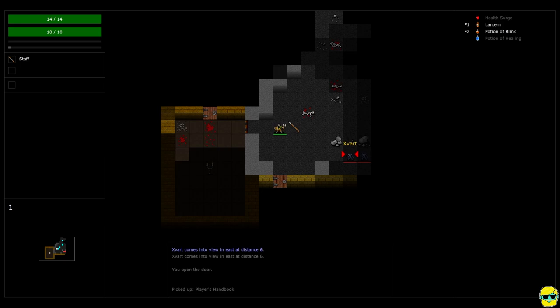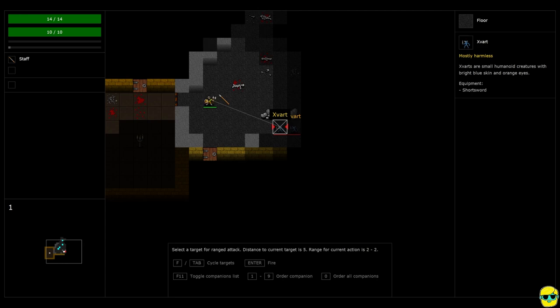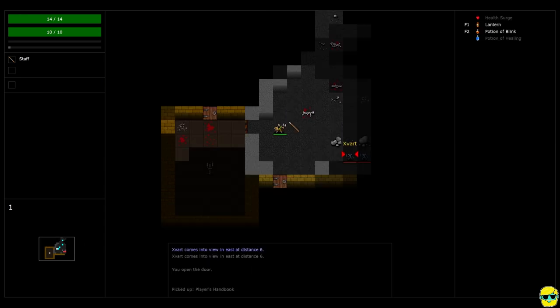What you can do is push F — F is the fire key. F would be us firing our sling at the Zvart. I've pushed W to switch from my staff, which is my melee weapon, to my other weapon set, which is my sling. That takes a round, so you can see that both Zvarts have moved up closer to me. There's actually even a Zvart that's rated as intimidating — I think that's because he has a better weapon. Now that I have my sling, I can push the F key to open up a fire window.